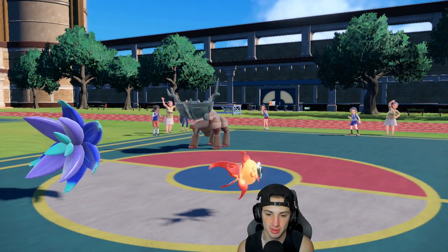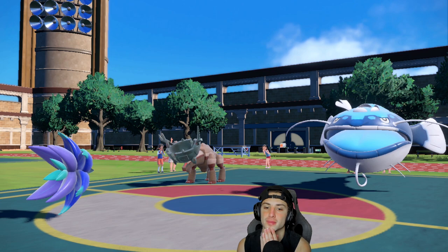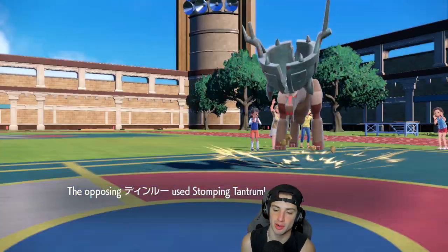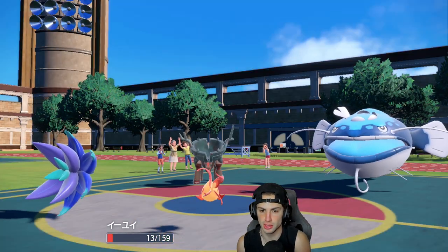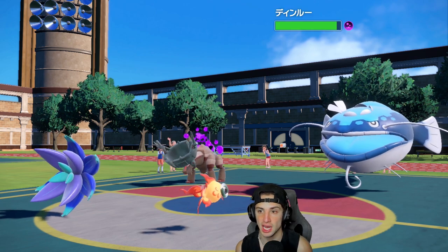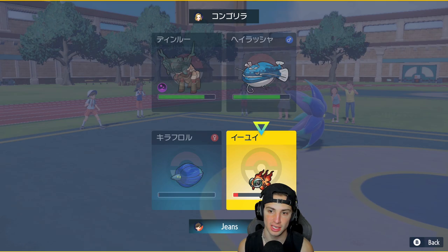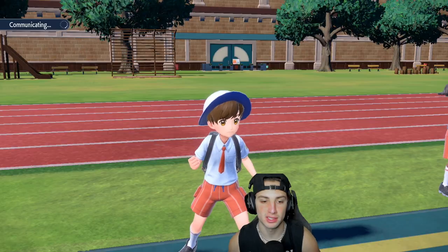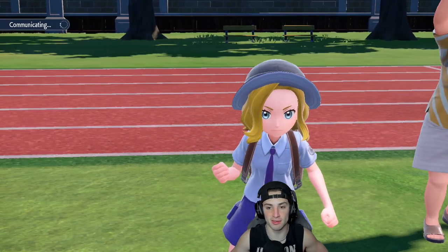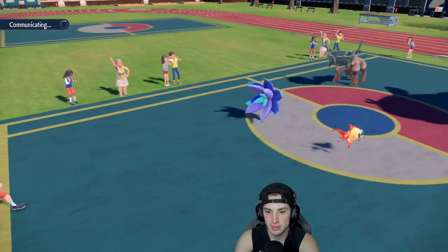He ends up withdrawing the Iron Valiant — probably going to go for a Heat Wave, and he sends out Dondozo. Spiky Shield is going to fly and Stomping Tantrum is going to rip into me. Give me a burn — there's a Stomping Tantrum. Yeah, that's why I wanted to Terastallize, that could have been huge. We still have our Terra, which is good. Do I still Terra into Grass? Or do I Toxic the Dondozo? I think I Toxic the Dondozo and Protect again — putting some big-time poison on these guys. I can always Terastallize next turn if I want to, but I'm just going to Protect and look for another big-time Toxic, having that damage slowly chip up on two bulky Pokemon.